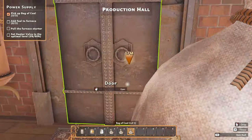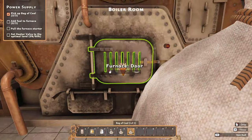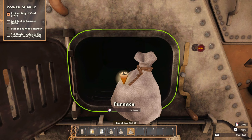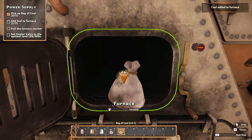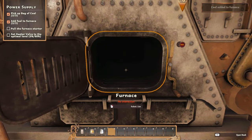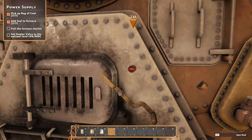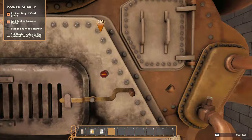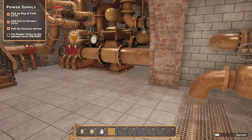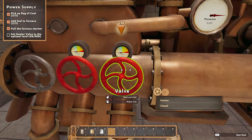This way then — and there's our furnace. Open the door, put inside, and pull the furnace starter. Am I supposed to close the door? Yes. That's the starter — it says choke. Set a heater valve to the optimal level of 60%.